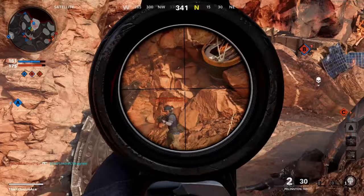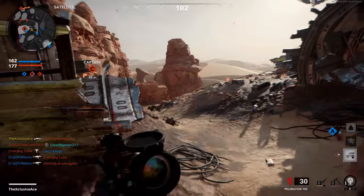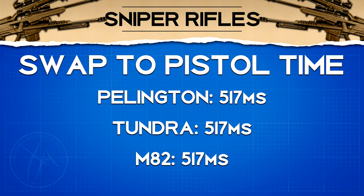An important stat specific to sniper rifles is the time to swap to a pistol, since you'll do this often after missing a shot. It turns out all three sniper rifles are exactly the same — the time to swap to a 1911 from any of them is 517 milliseconds.